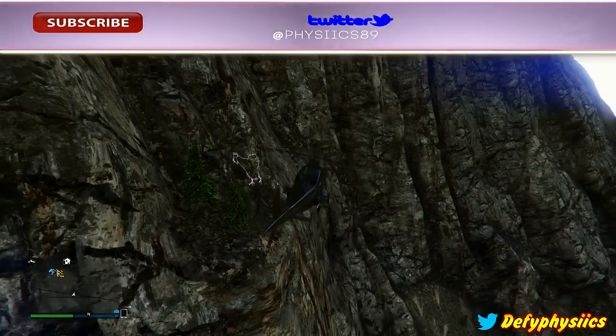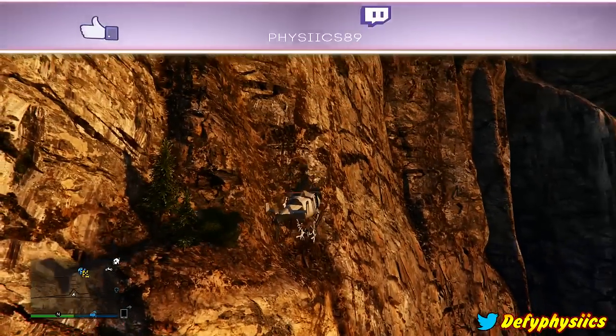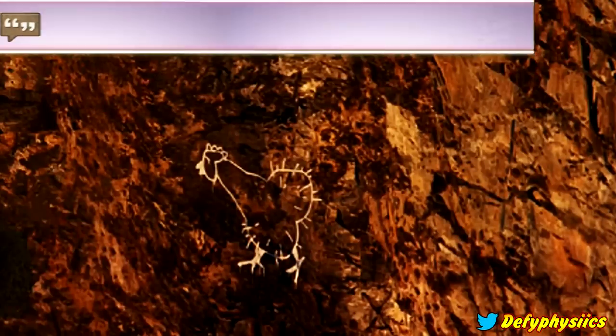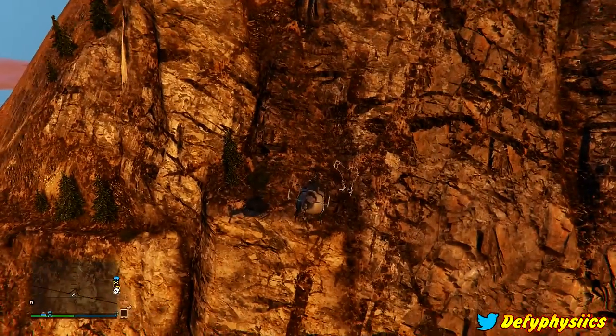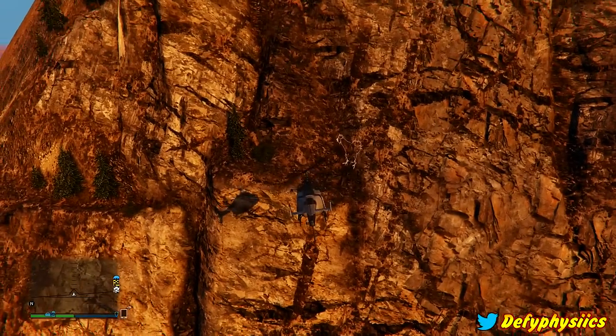You guys can see right here the image I'm talking about — it's right there on the mountain. It's kind of hard to see right here but we're gonna get a little bit closer and zoom in on the first person mode so you guys can see exactly what the image looks like. This is pretty interesting. That is clearly not anything pixelated; this was obviously purposely done. Nobody accidentally puts a rooster with the end of it looking like balls and a penis.